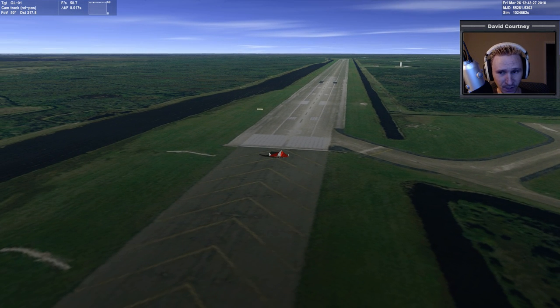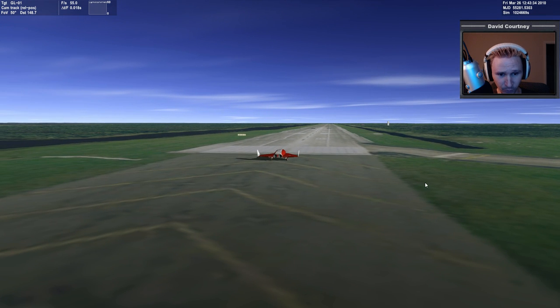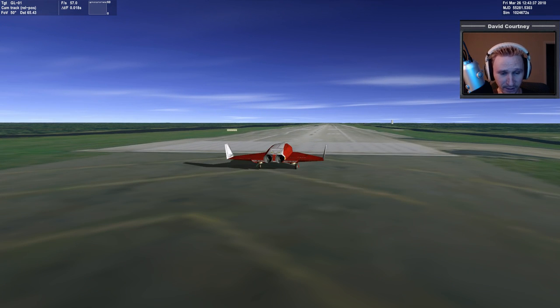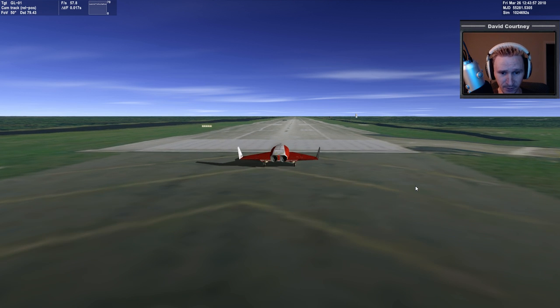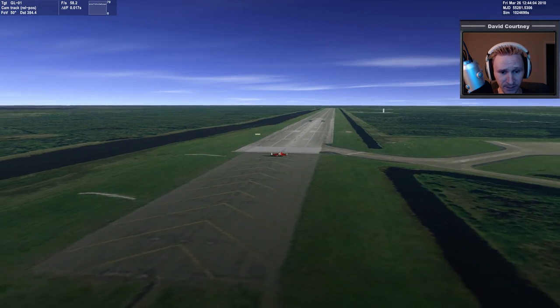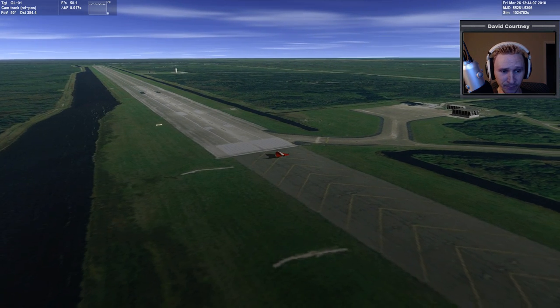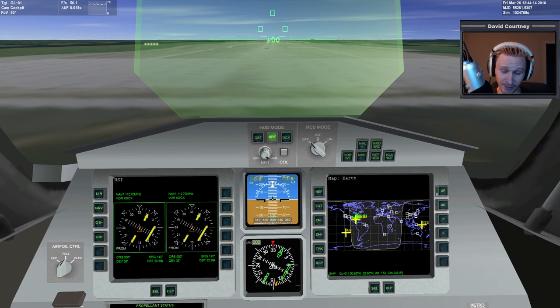A very important update regarding KSC is that the runway is now usable. If you go back to my April 2014 video, I pointed out that the runway at Cape Canaveral was so lumpy that you couldn't even fly down it — it was buckled so badly you would literally bounce up and down. It's still not perfect, I still see a few bumps here and there, but it's a whole lot smoother and certainly possible to use now.